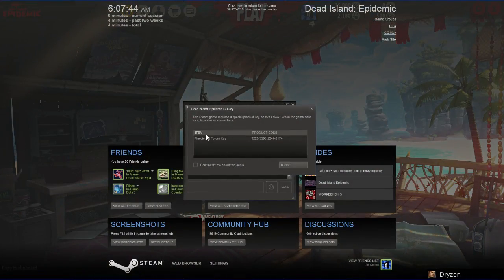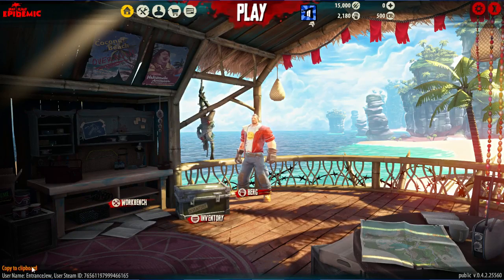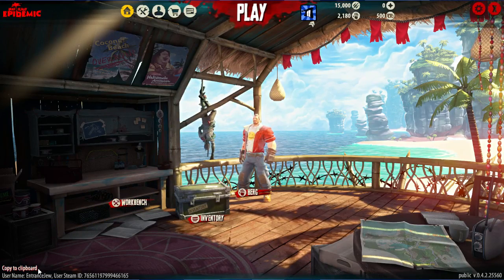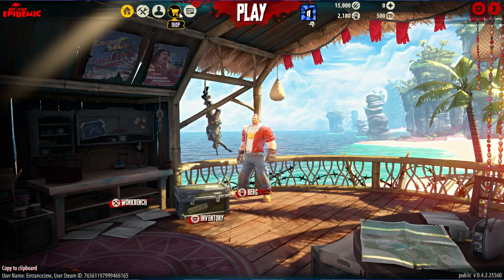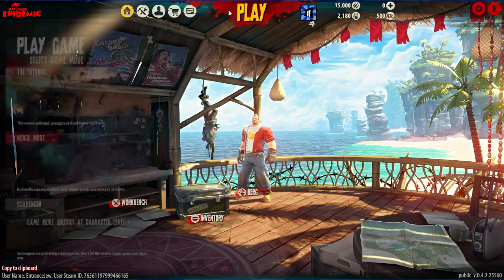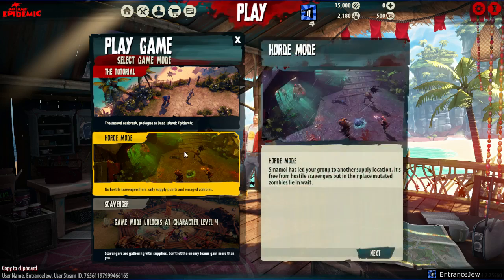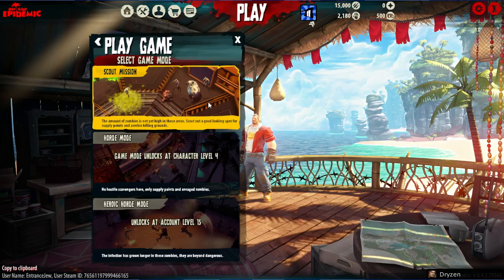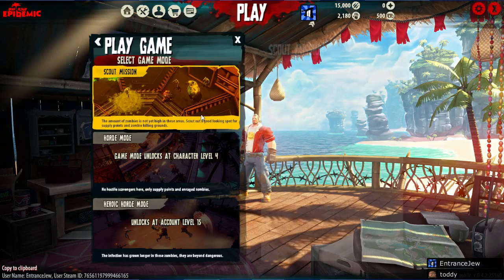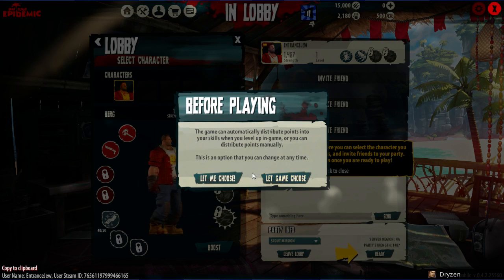I have to restart my game because it says I'm in a game when I close the game. Oh, never mind. All right, first things first, I have to add you or something. I guess we gotta play horde mode. Into lobby - board mode, scout mission. Okay, and lobby - where is 'invite people'?